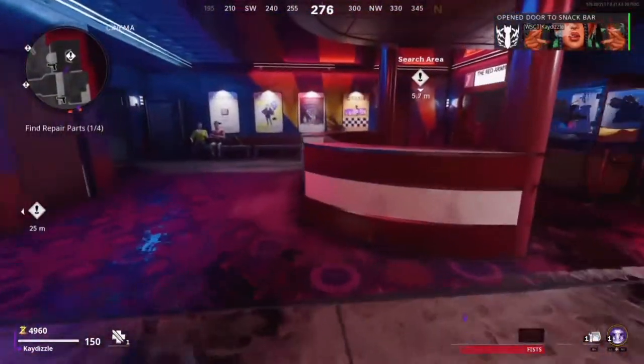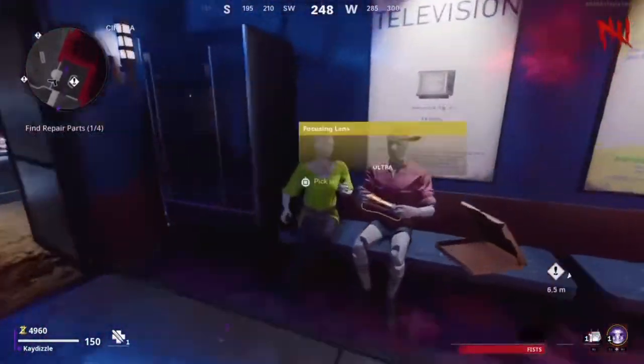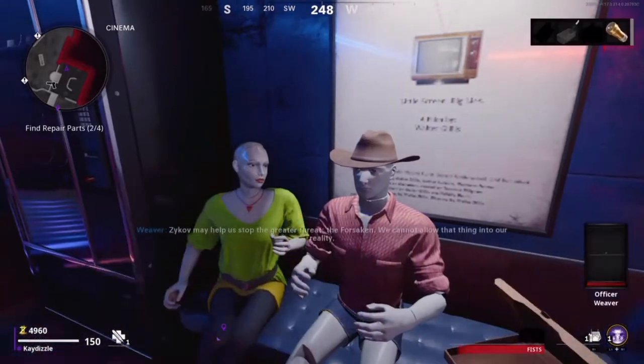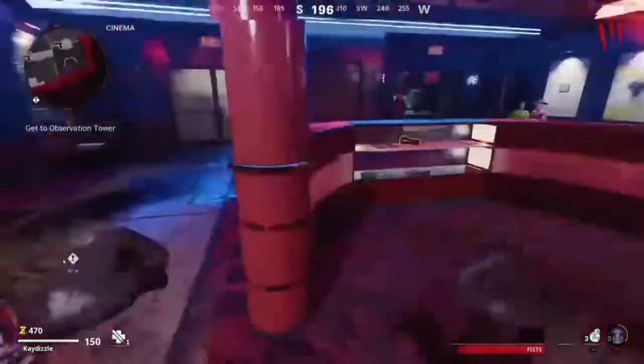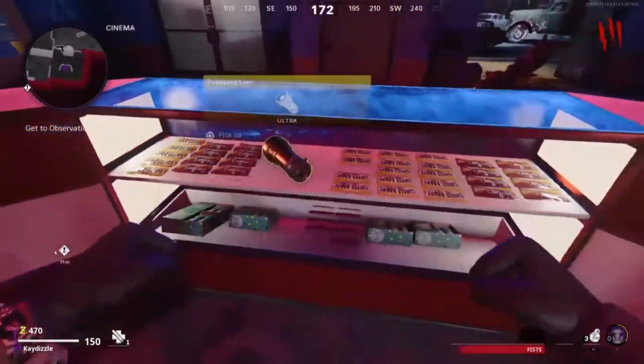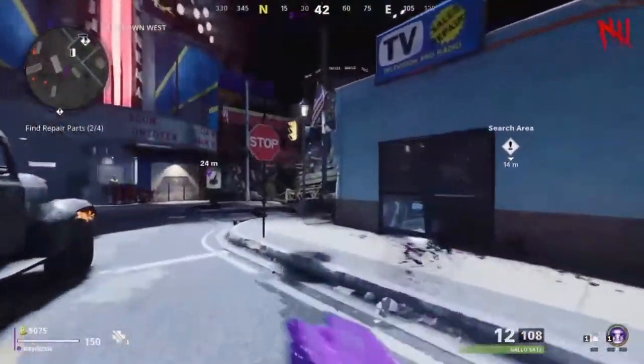The next part is the torch, which is located in the cinema and has three spawn locations. It could spawn here in the mannequin's hands, next it could spawn on the bench, and lastly by the counter in the display unit.